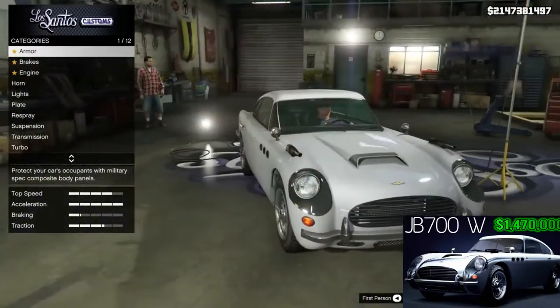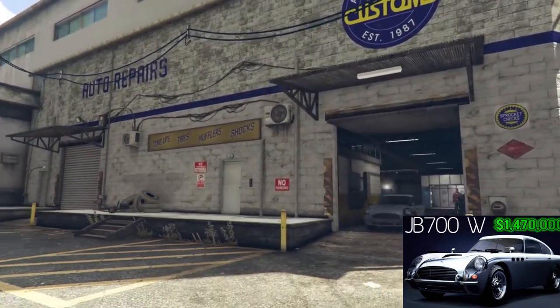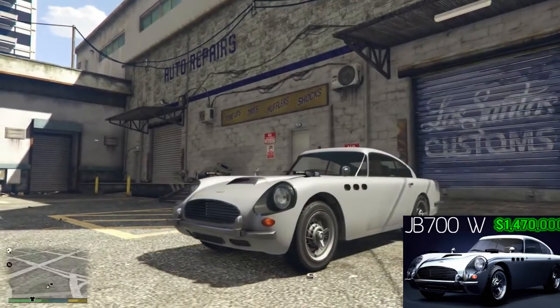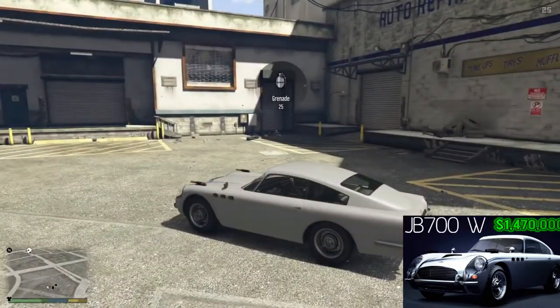It's got no armor, it's got nothing really. I'll leave a link in the description below to the video I did on the JB700 when it came out, just so you can decide for yourself if you want to pay $1.27 million for basically a normal car that blows up in one hit, or if you want to try and win it for free.